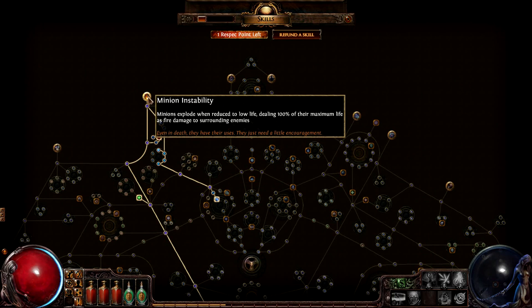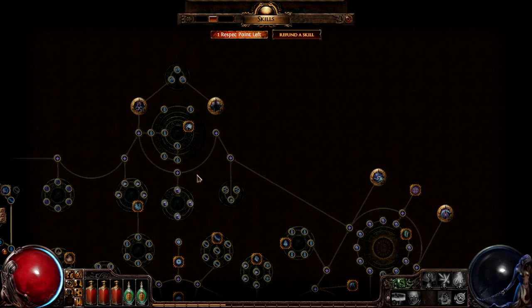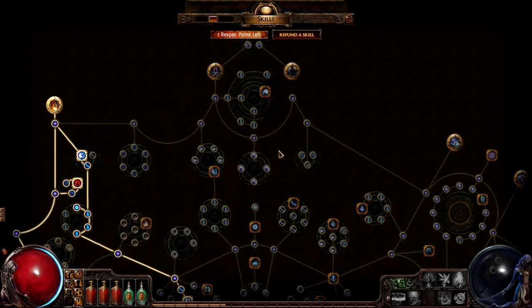The minion instability keystone makes his zombies explode when they get low on life. The minion life support gem that he has associated with the skill further increases the damage these explosions deal. He's at a stage now where he can get to the big cluster of wand passives within about four levels, as he continues to complete the endgame content.